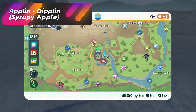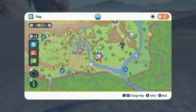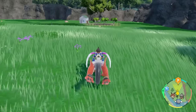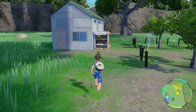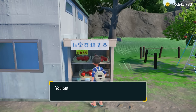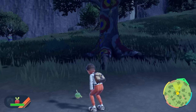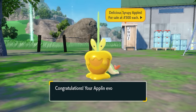To evolve Applin into Dipplin, it's actually really simple. Head over to the flying point at Mossfell Confluence, all the way toward the southeast part of the map. Once you're there, head east and you'll notice a small shack and an apple tree farm in the distance. Head over to that location — you'll see an apple stand selling delicious syrupy apples for 500 each. Grab as many as you need and you can evolve a bunch of Diplins. I prepared a Shiny Applin ahead of time, so mine evolved into a Shiny Dipplin, which is a nice gold color.